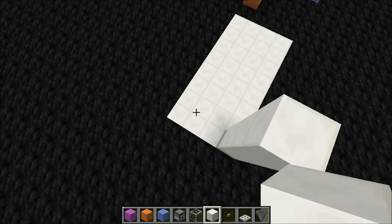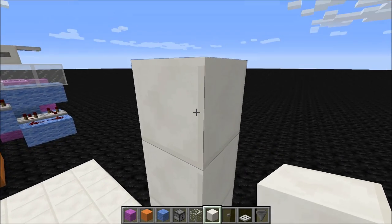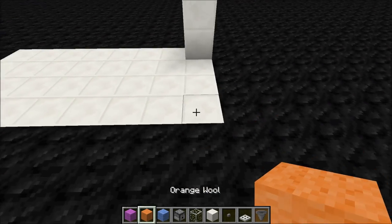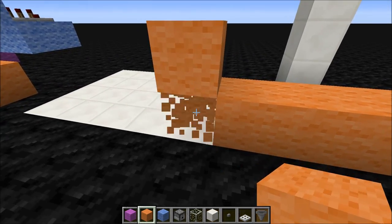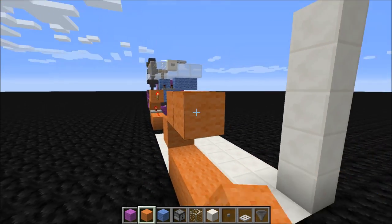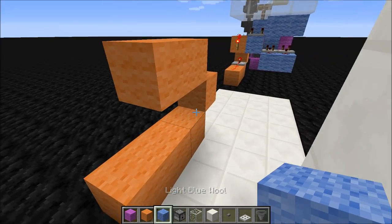You want to get things started with an eight by four area — this is where your floor is going to be. First of all you need your orange wool. Just place three like this, then one here and place one up, then one like this and then one out. That's your orange circuit done.